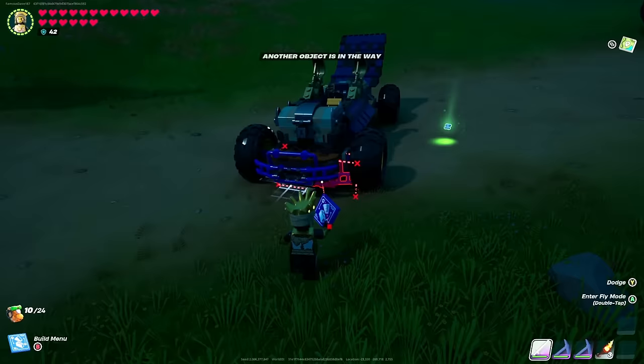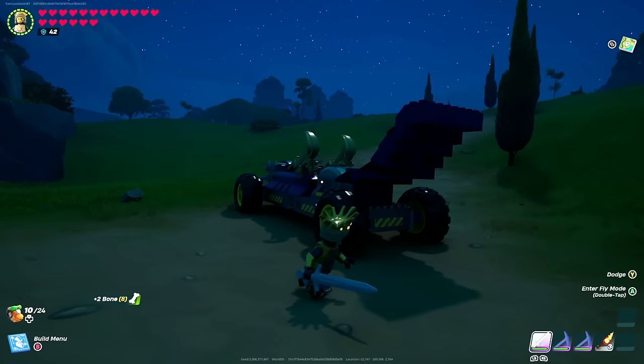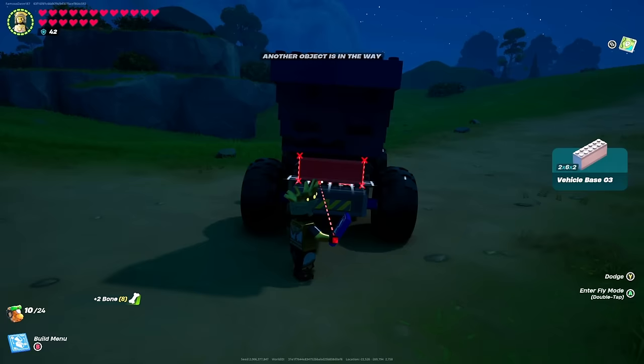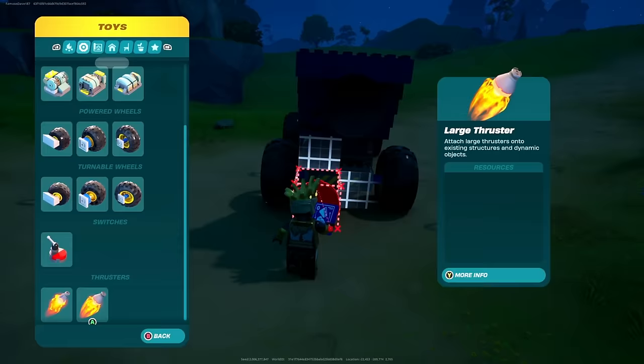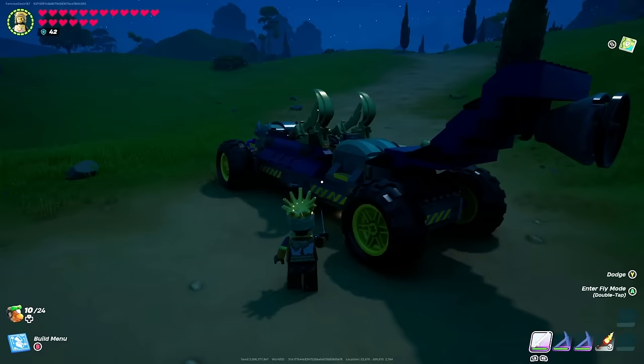This thing is slick. You can take the kawara ridge pieces and turn them the other way, but I prefer to have them just like this. Now for extra speed, we're going to go back to the parts — we're going to grab some thrusters. You can actually fit a large one on the back, and then we're going to put three of these underneath just like that.